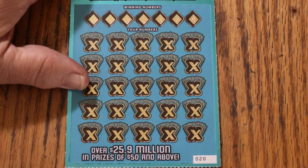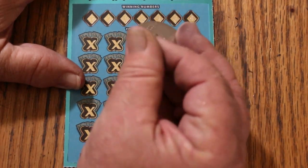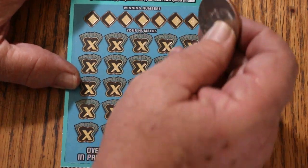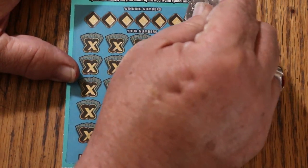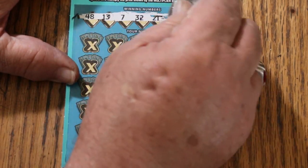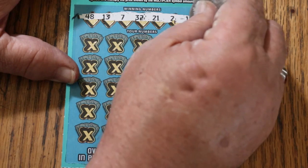Okay, here we go. Ticket 20. And today for the fun, we're going to use the 1977 Eisenhower dollar — don't use this one too much. Numbers are 48, 13, CJ's 7, randoms 32, 21, 2, and 11.